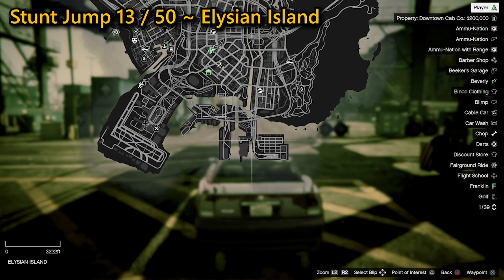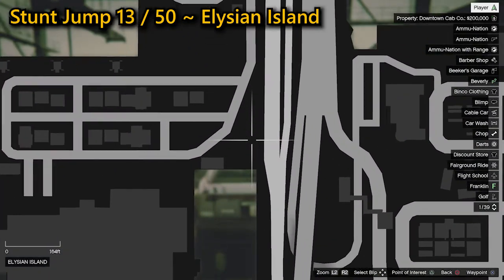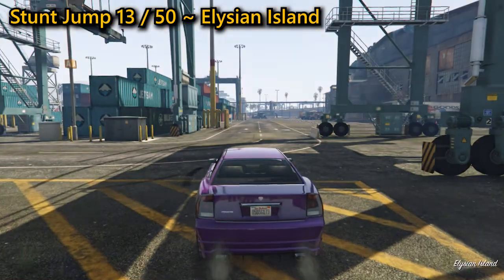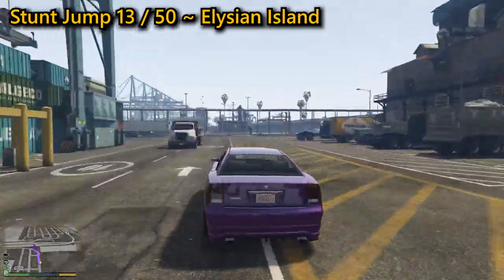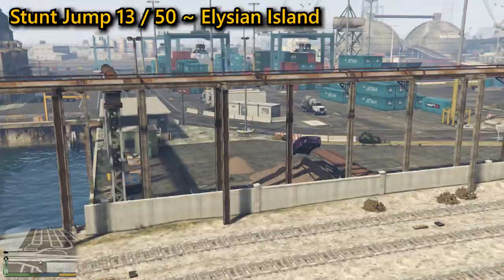The 13th stunt jump — the last one on Elysian Island, thankfully — you need to go to the end of the dock then accelerate hard, getting as much speed as you can, allowing you to hit the gravel bank just to the right of center. You will then get enough distance to land across the road where you'll complete the jump. This one again might take a good few attempts.